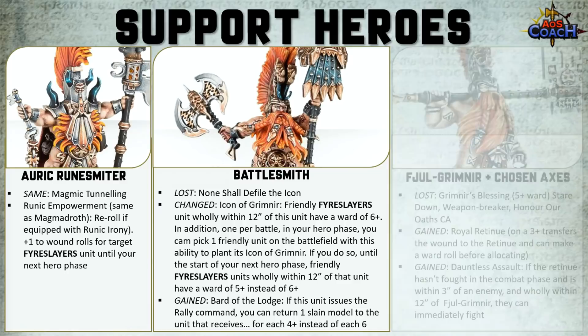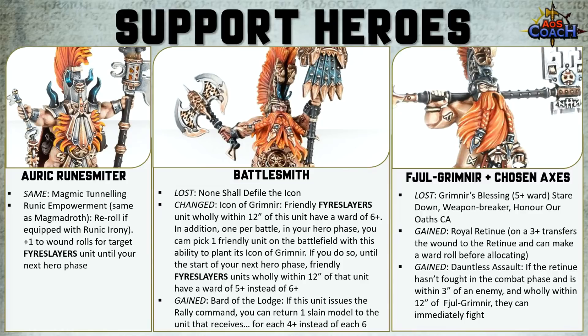The Underworlds Warband — the Chosen Axes led by Fadjal Grimnir — lost Grimnir's Blessing (the 5-up ward), Stare Down, Weapon Breaker, and the Honor Our Oath's Command ability. In their place they gained Royal Retinue and Dauntless Assault. The Royal Retinue is that 3-up transfer of wounds to the Retinue, which would probably be the Chosen Axes. And Dauntless Assault means if the Retinue hasn't fought in combat, is within 3 inches of the enemy, and wholly within 12 inches of Fadjal Grimnir, it will immediately fight — a great way to get two activations before your opponent has responded.